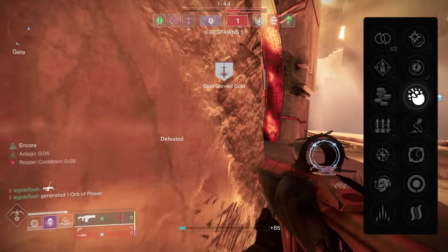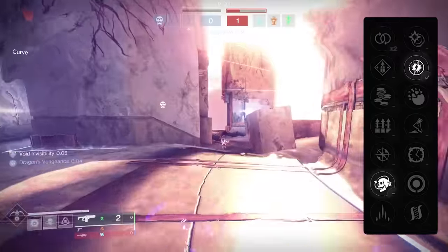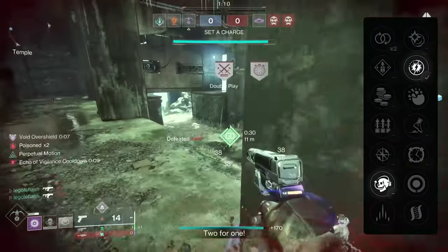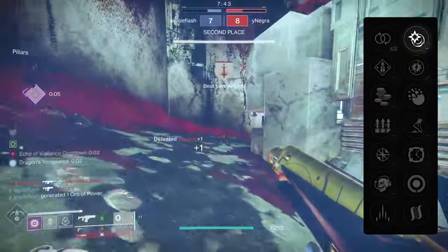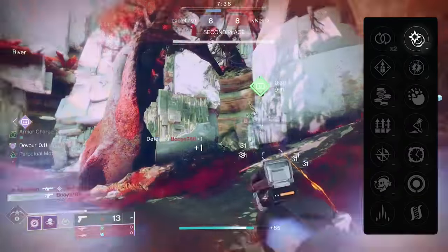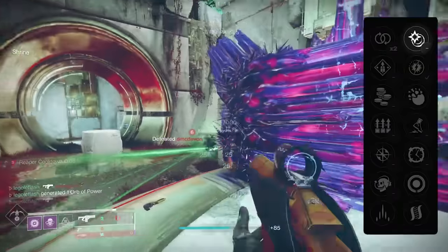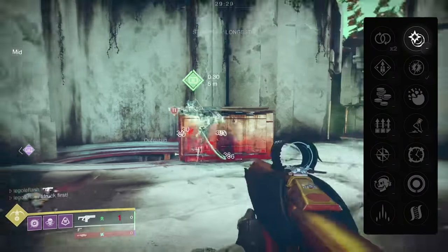A lot of wasted potential I might cover in another video. I'm also not talking about the combination of Encore, Adagio, and Dragon's Vengeance for a potential 93 range on a rapid — although I'll present that as an alternative roll. What I am talking about is how Under Over on Scatter Signal is a game changer on rapid fire fusion rifles. This isn't even another feel-based situation — this is a mathematical game changer for rapid fires. A solution to the one reason you wouldn't run a rapid fire: overshields and woven mail.